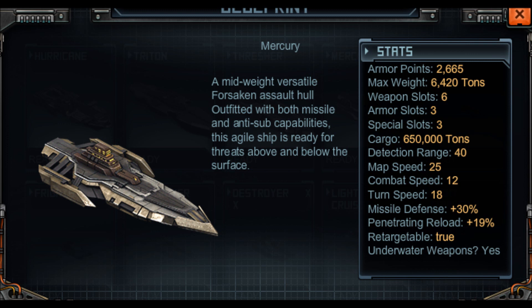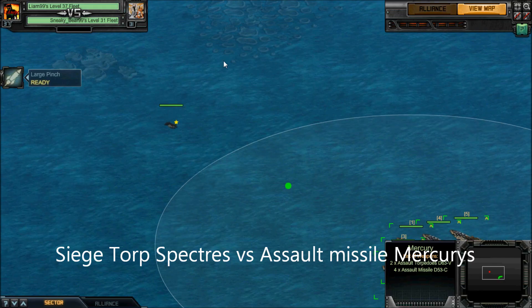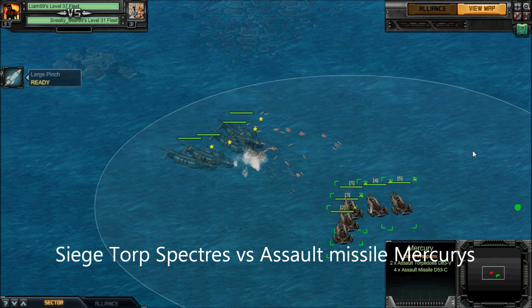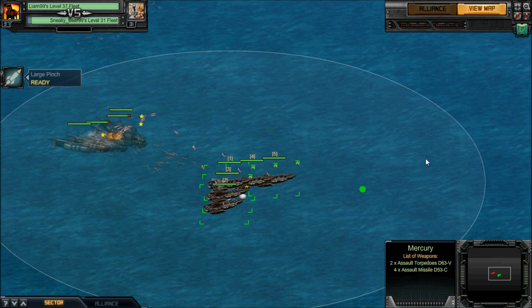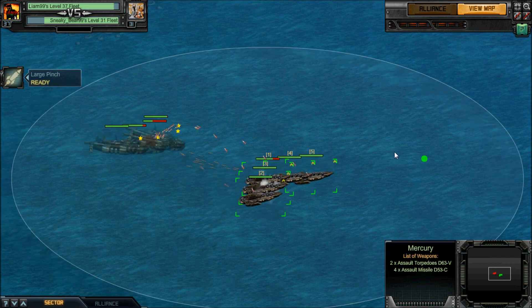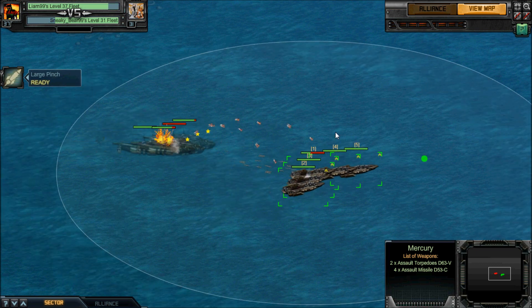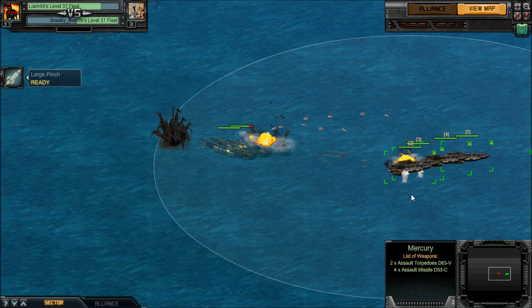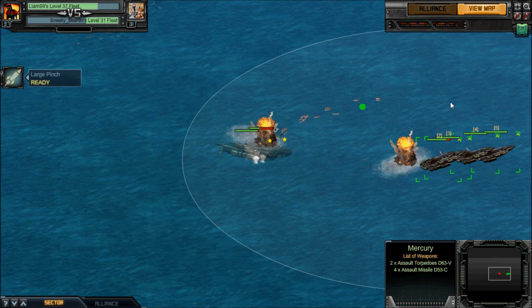Now we're going to take the test even further. A lot of you are wondering how they fare against subs — in particular Spectres, because they're very commonly used submarines in this game. These are Siege Torque Spectres versus my Assault Missile Mercuries. Look at that — straight away they're detecting them, almost in my 96 range. They're detecting them instantly. I was silly there, because if I had just turned around the Siege Torque wouldn't even have come in range.